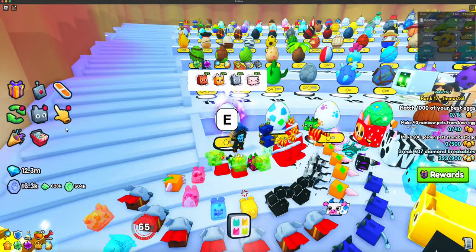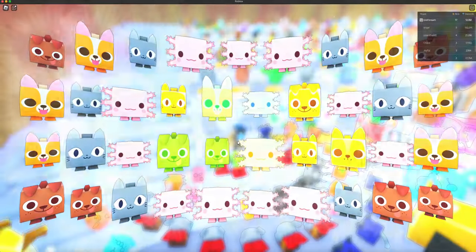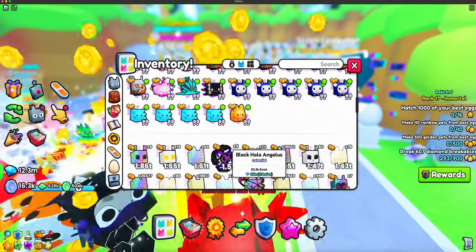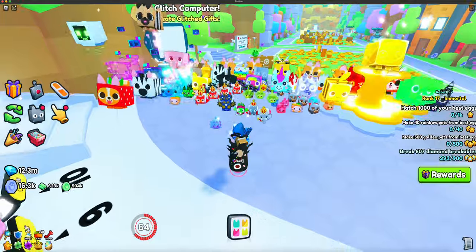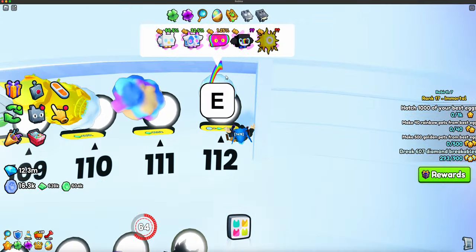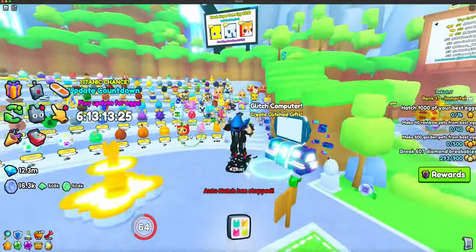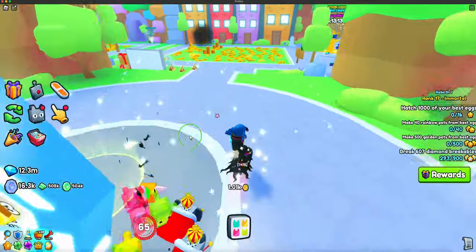They probably hatch like 39 eggs, thinking they're going to get a huge, but there's no huge. Then they get frustrated, call it quits, and leave. That's what I'm confused about — why can't it just say the proper requirement? Also, it says hatch huge from 212 eggs but there's only 112, and that's going to confuse people.